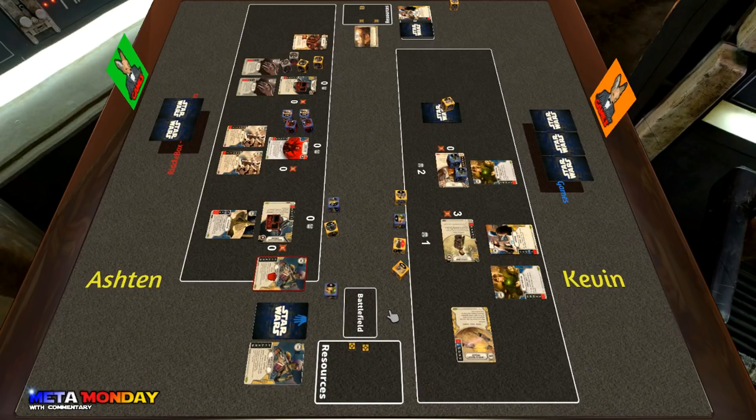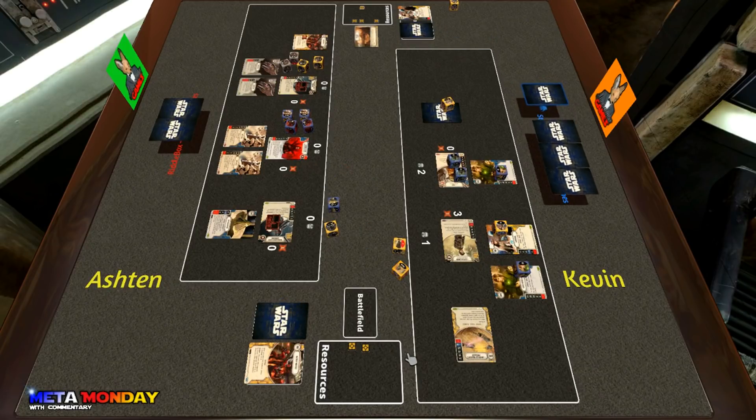Two cards off the top of Ashton's deck, and two more with the double Force Meditation — that essentially ripped an entire turn out of Ashton's deck. Thankfully he didn't have the Clandestine Operation; that would have been brutal for Ashton. Kevin also resolved the Bartering, allowing both players to draw a card. The reason he wants Ashton to draw is not only to keep digging into his deck but also to grab some mitigation since these Force Waves are coming.